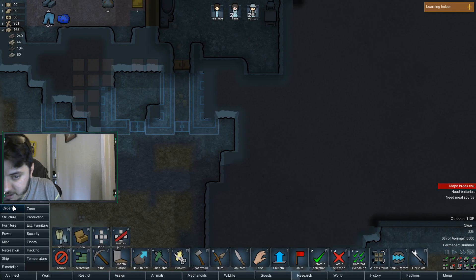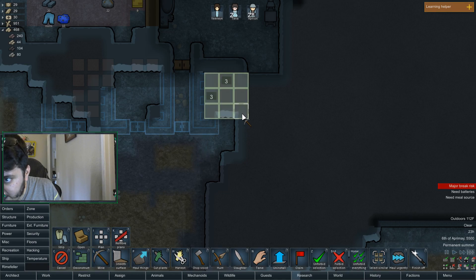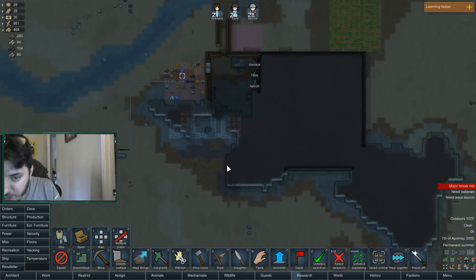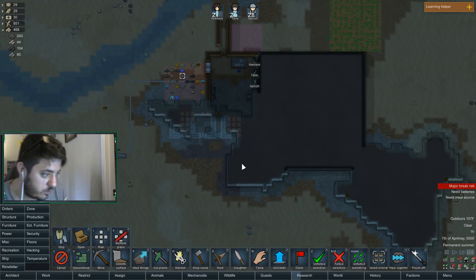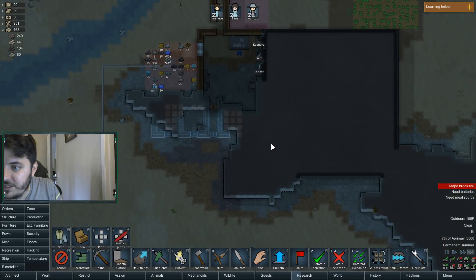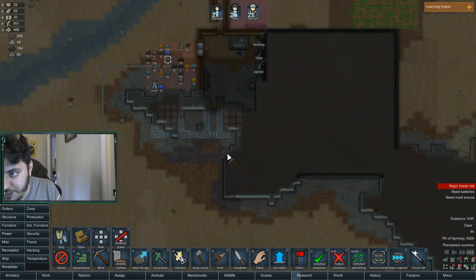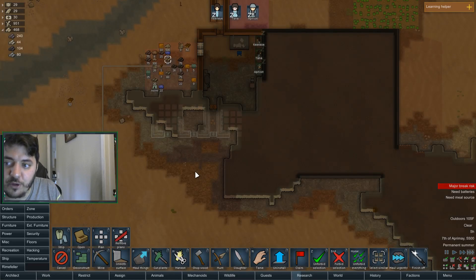I need to unmark this mining too. Where are they all? They just disappeared — nobody's over here. Oh, they're sleeping — I swear I unpaused. These rooms are going to be really ugly, that's the only downside. They're going to be really ugly until we can smooth over the walls.